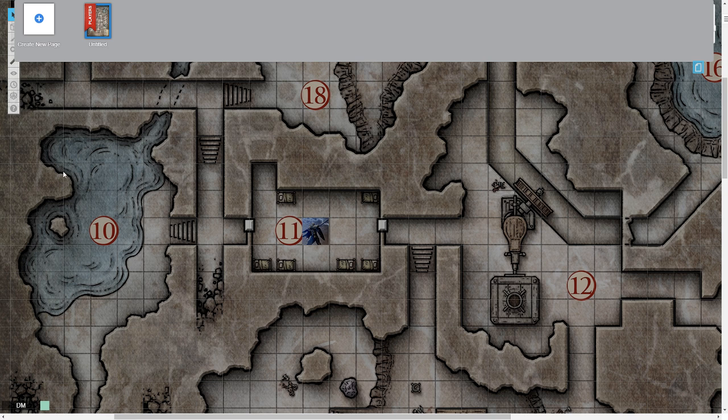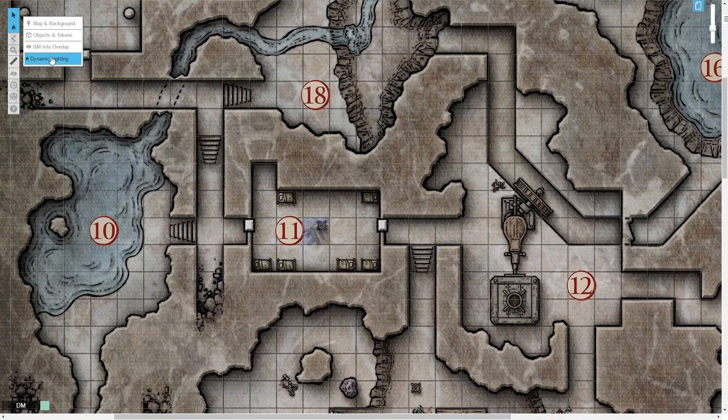Once you have that all set up, close that page and make sure you're on the dynamic lighting layer. We're going to use this polygon and line tool. You're going to want to select a color — I leave the thickness at regular — and you want to pick something that's going to stand out. You'll want two colors for how I do things. I like to go just inside the walls so that when they're illuminated, players can see the walls.